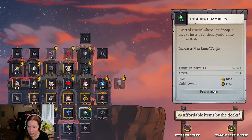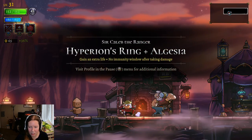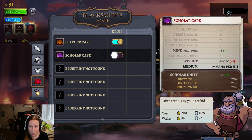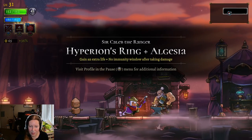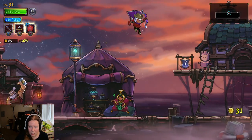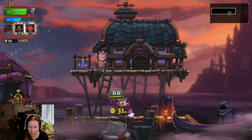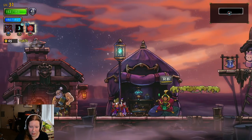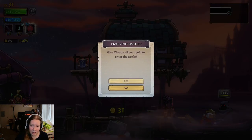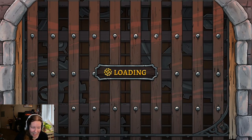Increases health gain — that seems important. Max rune weight, not so important right now. Weight capacity — I'm actually going to put both into that in the hopes that maybe we can upgrade. So we get mana with hits. We kind of want that, but it's just not very fast. We can create platforms with Y. And then we can do magma balls — now at least it's three. In the past iteration I think you only got one magma ball.